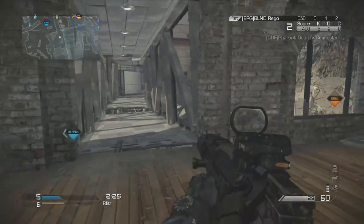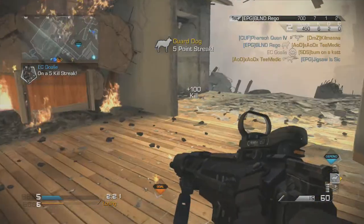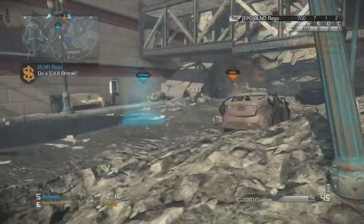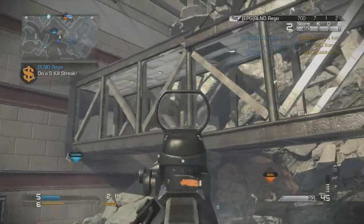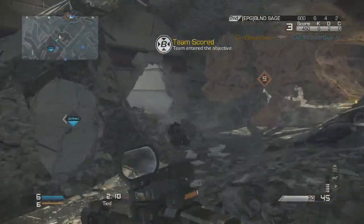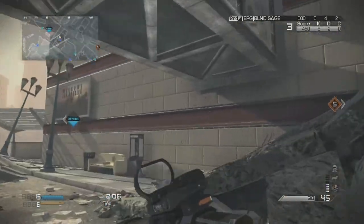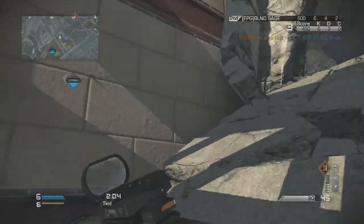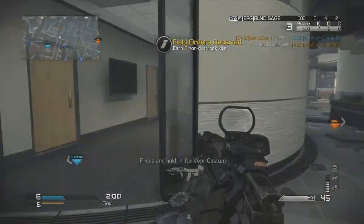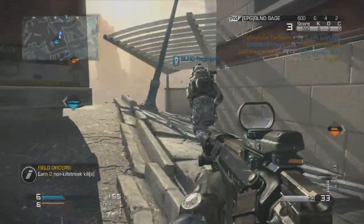I'd recommend using an AR or even a shotgun when playing defense. You don't want to camp in corners — you want to patrol the area. If you can have two guys roaming around the defensive part of the base near the portal, that's what you really need. Especially on maps with an underpass and overpass, it can be really easy for enemies to cap, so you have to be careful.